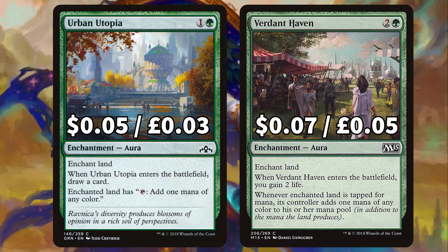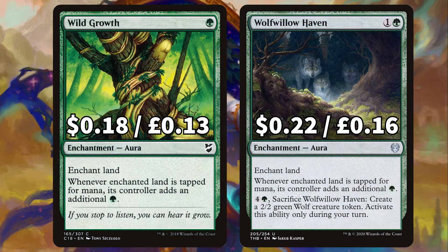There's Urban Utopia with an ETB drawing us a card, again giving us that mana fixing option, and Burgeoning Haven to ETB give us 2 life and give us extra mana of any colour when the enchanted land is tapped for mana. For the last two aura enchantments there's Wild Growth to add a Forest whenever the enchanted land is tapped for mana, and Wolf Willow Haven to again add a Forest whenever the enchanted land is tapped for mana.